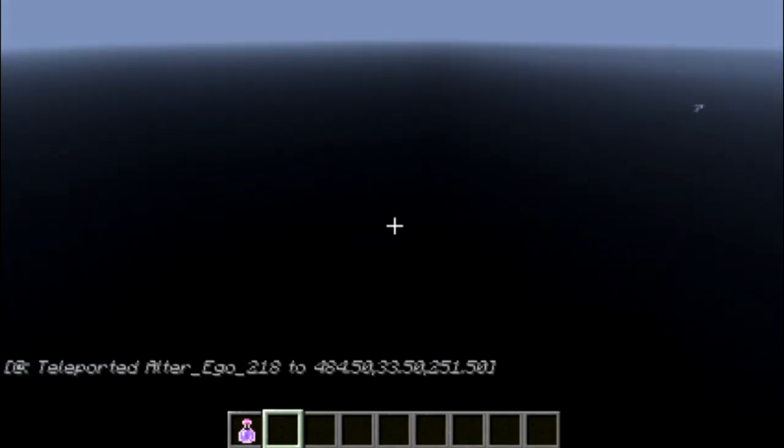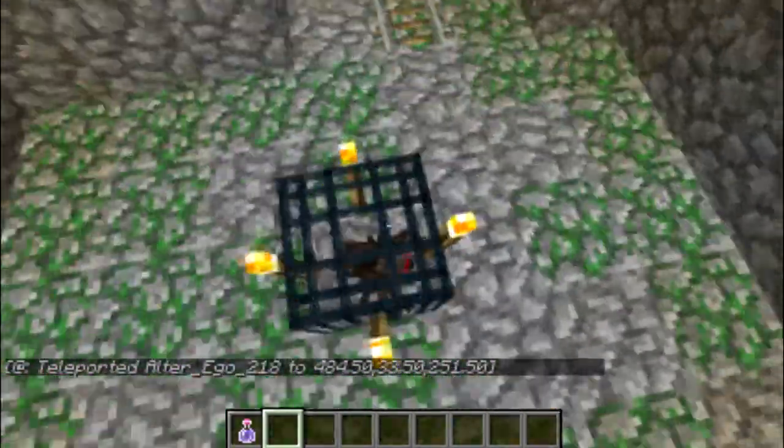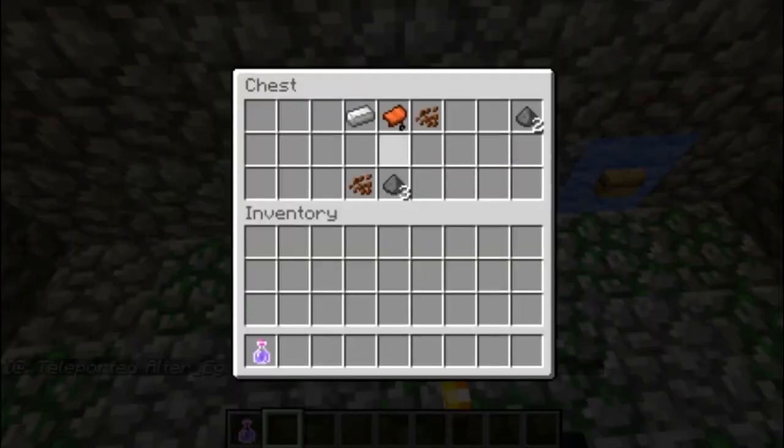That's a diamond sword right when you start. The next area is a spider dungeon — there's mossy cobblestone if you want it. In the chest there is five gunpowder, two cocoa beans, a saddle, and some iron.